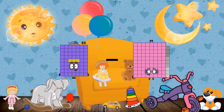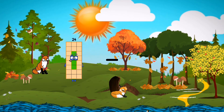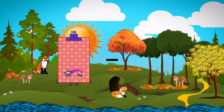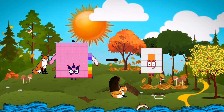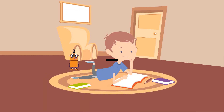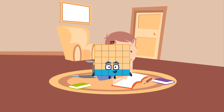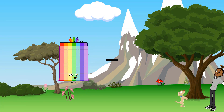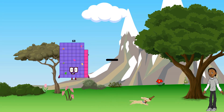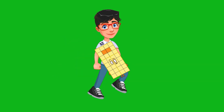63 minus 22 equals 41. 56 minus 7 equals 49. 87 minus 60 equals 27. 47 minus 22 equals 25. 4 minus 1 equals 3. 106 minus 74 equals 32.